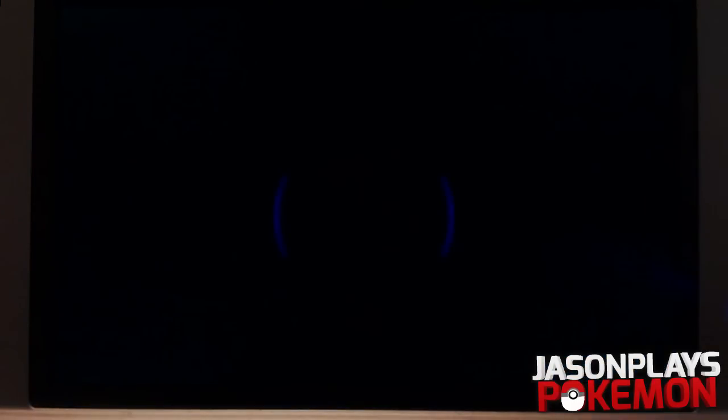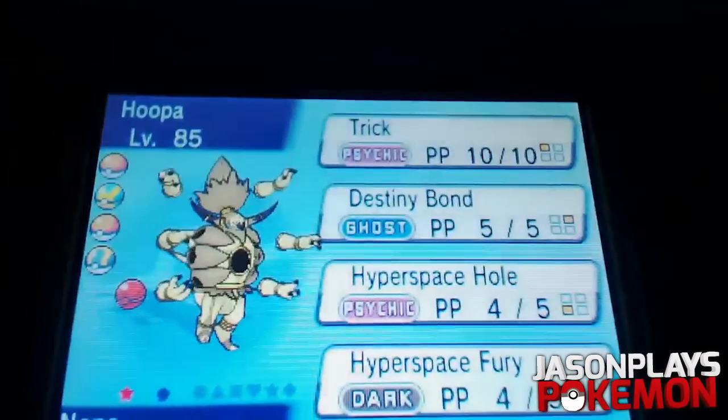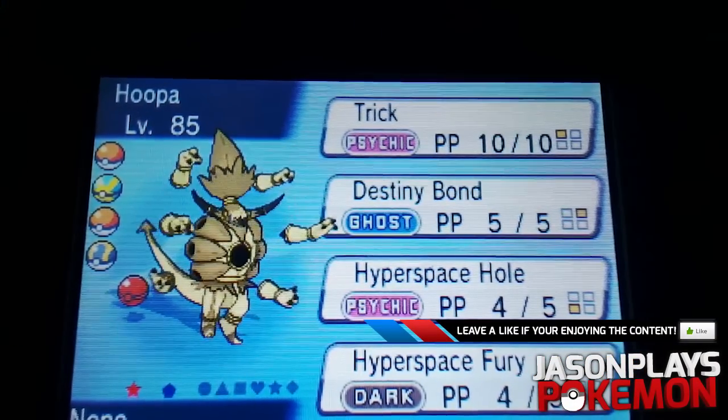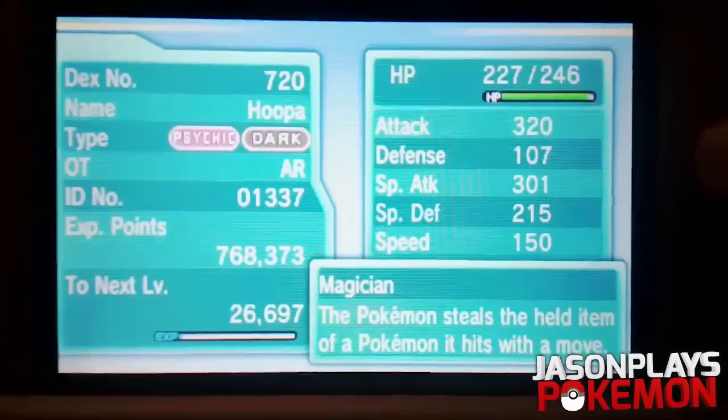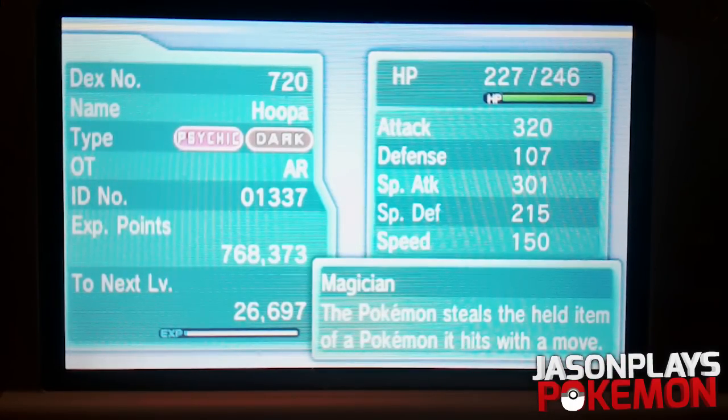Hoopa is definitely one of the best designed Pokemon ever in my opinion. This is really what an event legendary Pokemon should be like - something that would mess you up in games. It looks evil, like it literally just looks evil. Anyway, that's how you get Hoopa officially in Omega Ruby, Alpha Sapphire, X, and Y. When the official event comes out I will be covering that as well, but for right now this is the only way to get Hoopa. If you enjoyed the video make sure you hit that like button, maybe get to 25 likes, subscribe to my channel. My name is Jason, thank you all so much for watching - I'll talk to you guys next time, and also ID number 1337, peace.